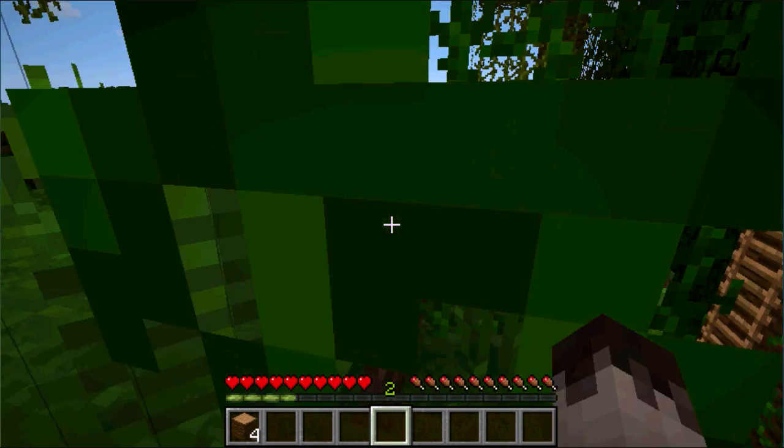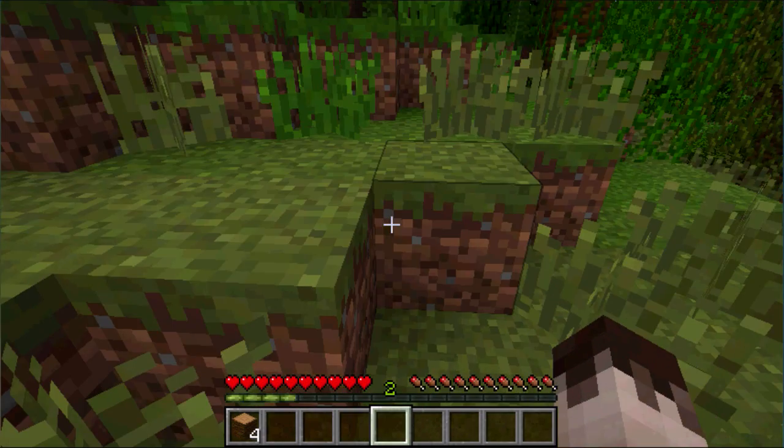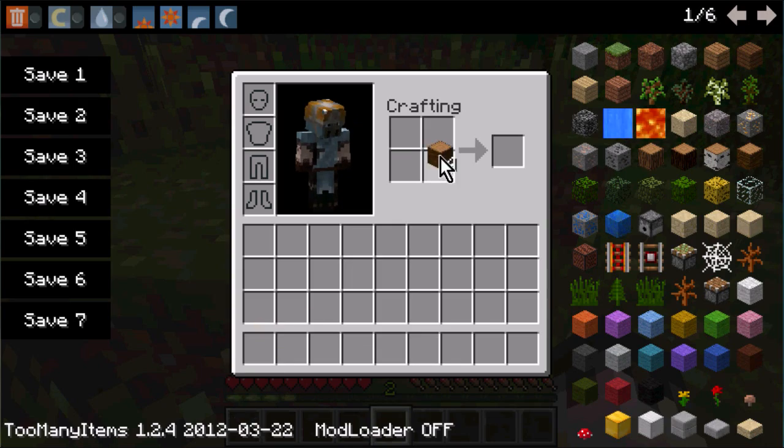I'd say four or five blocks should be enough for now. Also look for high ground wherever you spawn — if you spawn in woodland then you can go up a tree or somewhere elevated. Anyway, once you get the blocks you put them in your inventory.